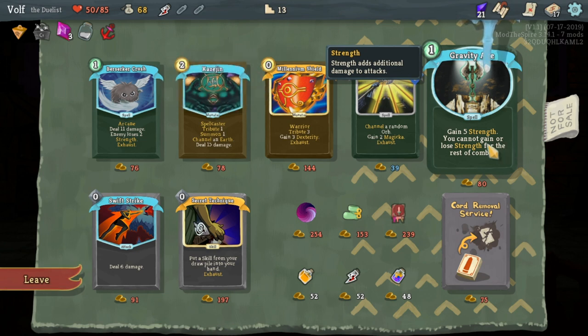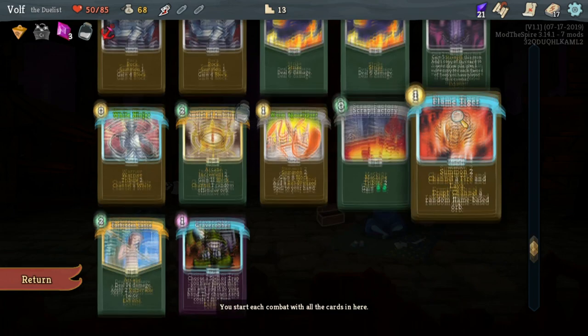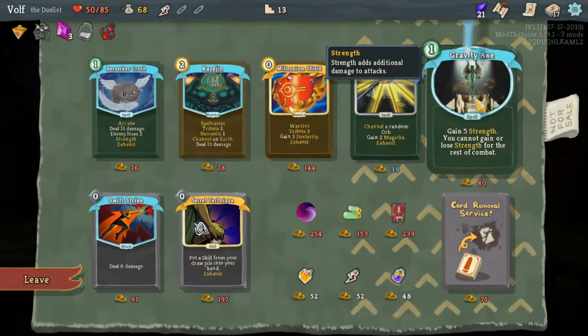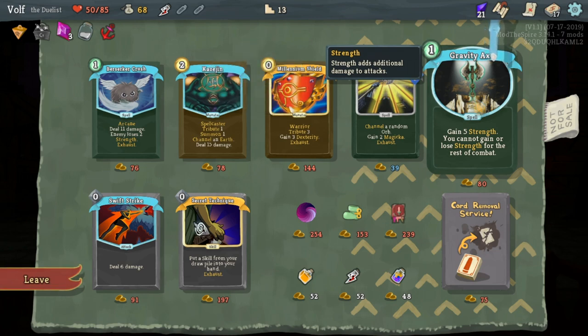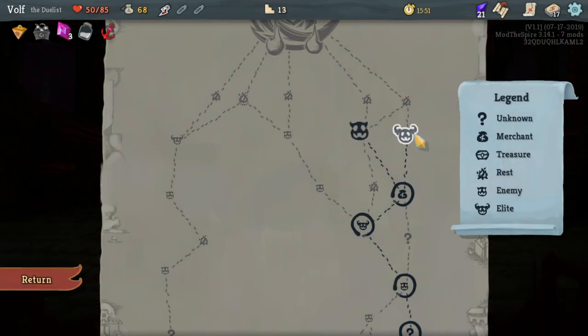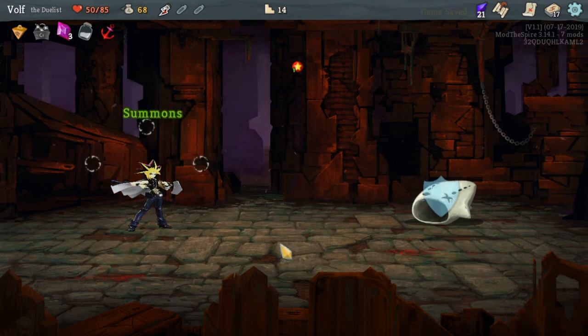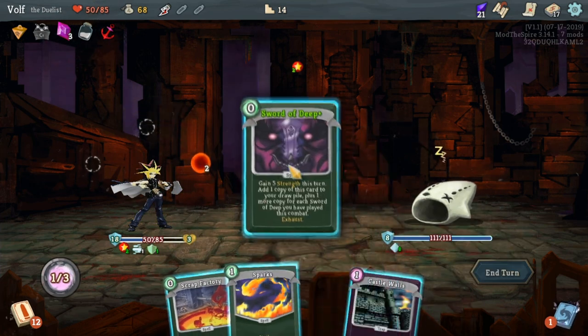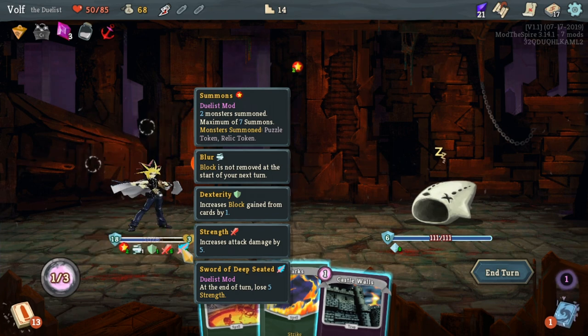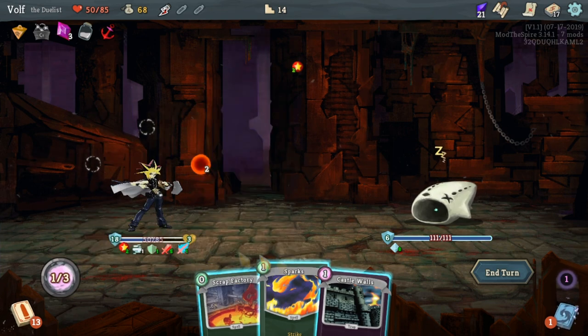Gain 5 strength - you cannot gain or lose strength for the rest of combat though. You know how good this would be with the Sword of the Deep I have right now? Think about that - I actually just could have kept that card and just kept myself from that point. That would have been insane. It's a magic conch. I wish it wouldn't exhaust, to be honest - there could be a card to where I can get rid of debuffs.